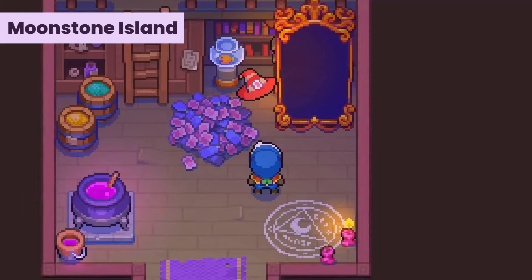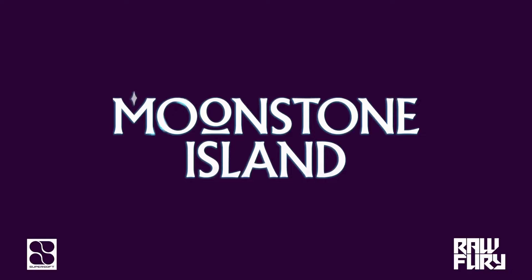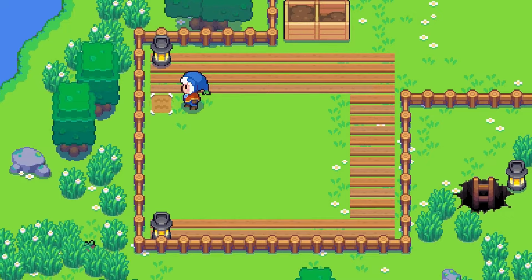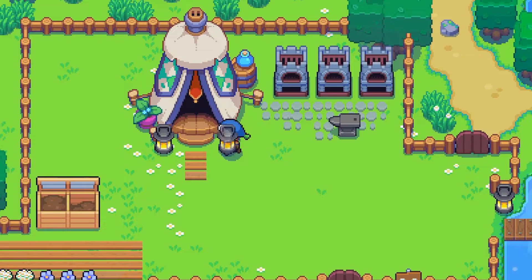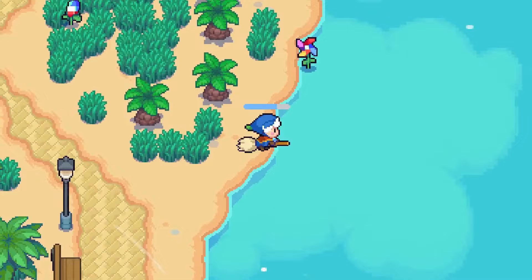Up next is Moonstone Island. The game had multiple updates this January, from improved camera movement to optimizing music, and our favorite — the renaming of spirits. Moonstone Island is a creature-collecting life sim where you explore 100 unique islands in an open world. Your goal? Master alchemy. Move to a sky island, make friends, brew potions, and collect over 70 wild spirits.